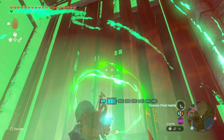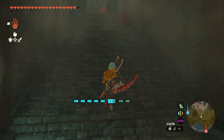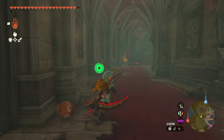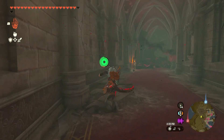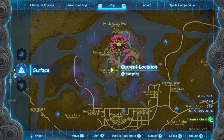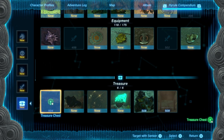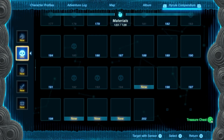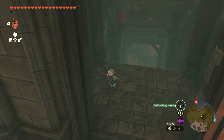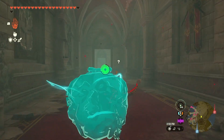I found another piece of the Royal Guard set, which I thought wasn't possible to find — I thought you had to buy it. So in fact, I think I have a picture of the bubble frogs. Let me see if I can just target them with the sensor. Bubble frog nearby! This will be very helpful, especially for large areas like these.